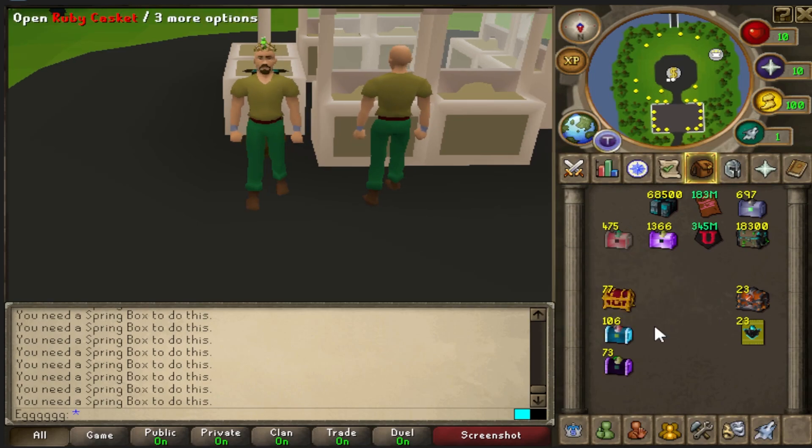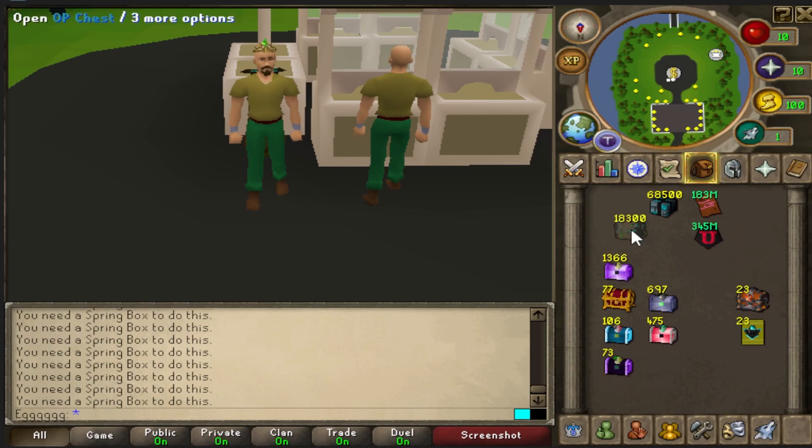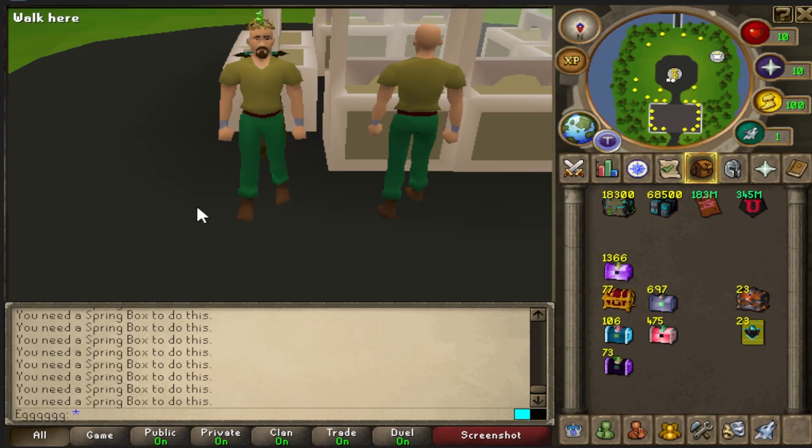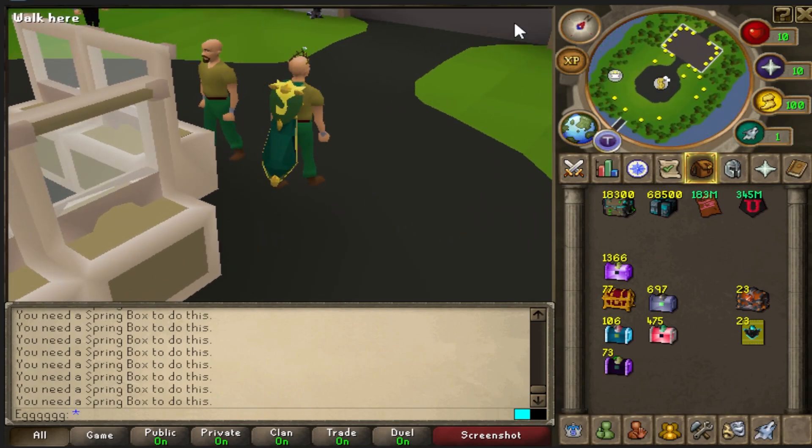Nearly 700 silver, 1,400 launch, 18k OP, and 70k grand. A ton of cash too. Bear in mind, the average price of a Spring Box is around 20ml, so the return on investment is absolutely insane. You open up, sell your commons, rinse and repeat, and aim for the goodies.